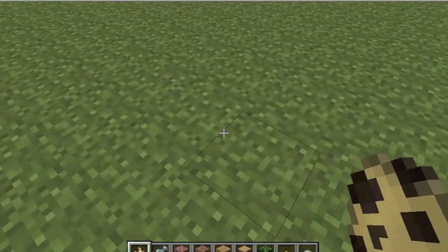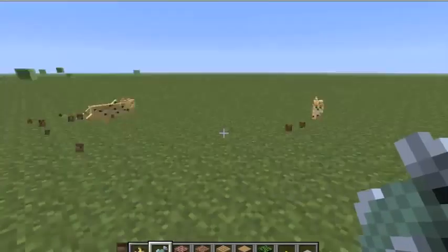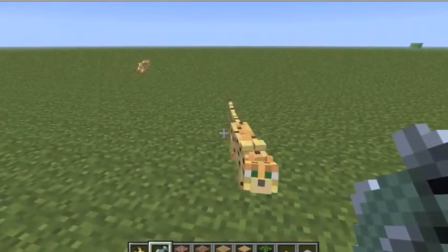I'm going to spawn a few ocelots, and you're also going to need raw fish to attract it. So, spawn a few ocelots, take your raw fish, and stand very still until he comes.